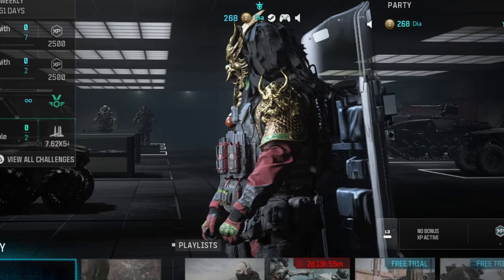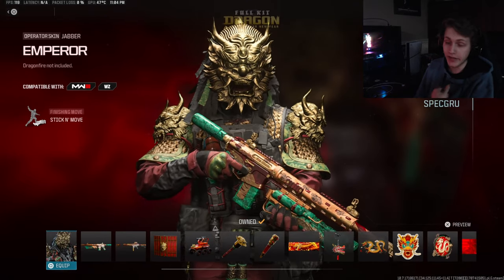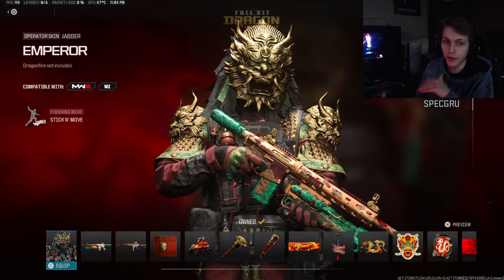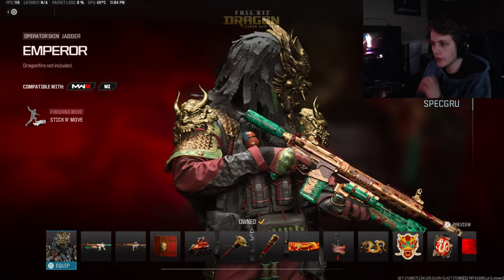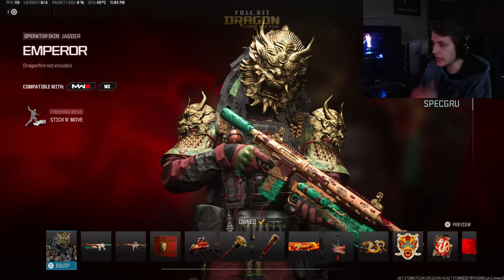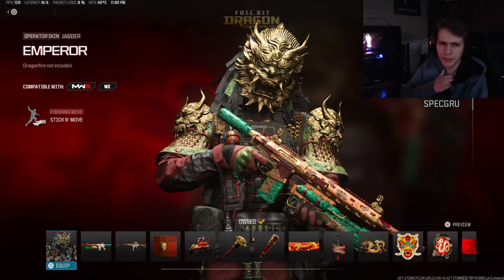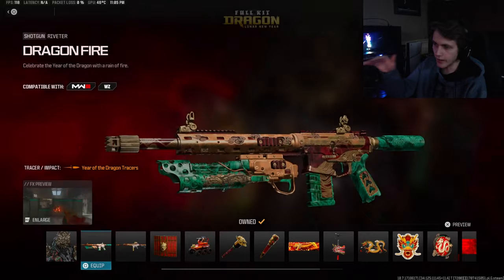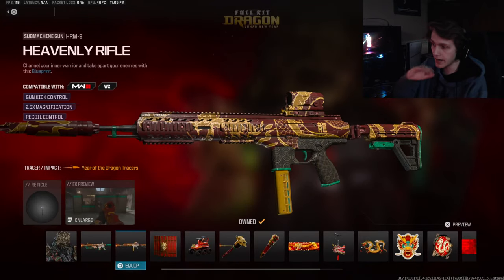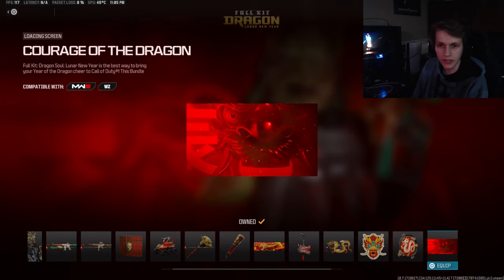It comes with a bunch of other stuff that I'll go ahead and show you guys. I did end up buying this, and as you guys know if you've been sticking around for a while, I'm a big sucker for anything dragon related. I ended up talking about this bundle last video as well — it's got the Dragon Fire Rivets, the HRM9 Heavenly Fire, some weapon skins and so on.